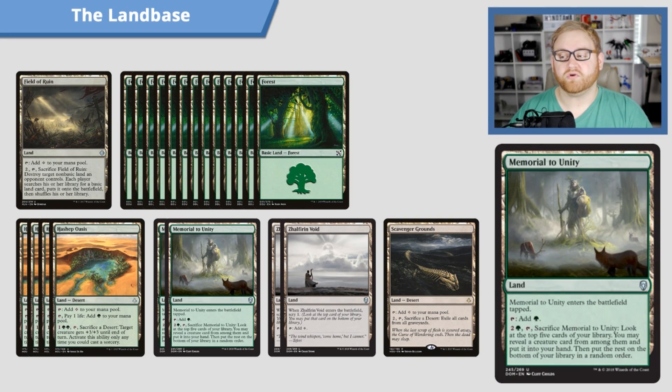We have two Memorial to Unity — another card from Dominaria. It comes in tapped, tapping for green mana. You can pay three and sacrifice it to look at the top five cards of your library, reveal a creature card from among them and put it into your hand, then put the rest on the bottom in any random order. This is actually pretty good for us — it can help us filter through our deck without losing momentum, since it's a land. The downside is it comes in tapped, so we can't use it the turn we play it. But if we grab a Ghalta or a Verdant Gearhulk with it, that's all gravy.